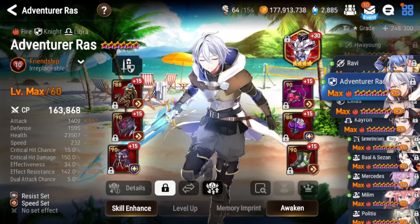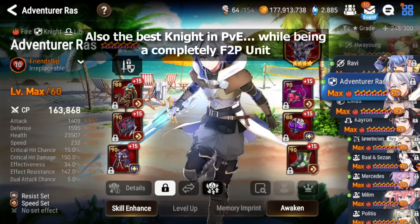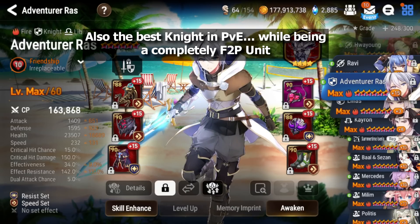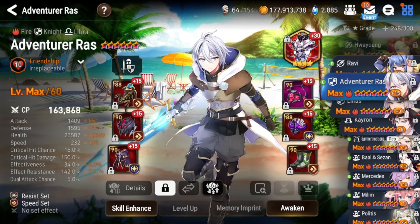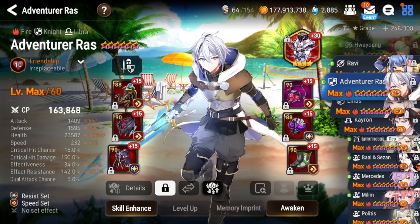For PvE he's basically used everywhere you need a knight — Abyss, Labyrinth, Hell Raid, Earth Expedition, Golem, Dark Expedition, Light Expedition, Azimac — there are so many areas of content you can use him in. In PvP you can use him everywhere as well: defense teams, offense teams, both Guild Wars and Arena. He's a top tier pick in World Arena, just really powerful.